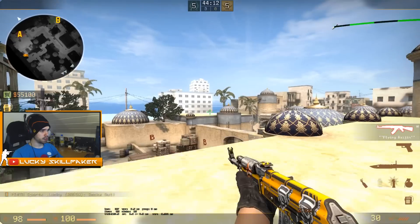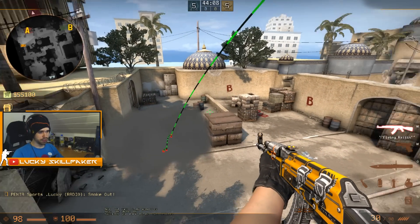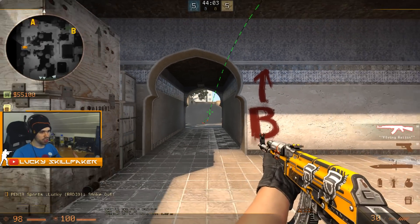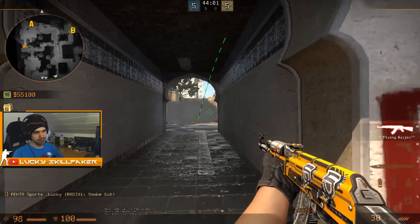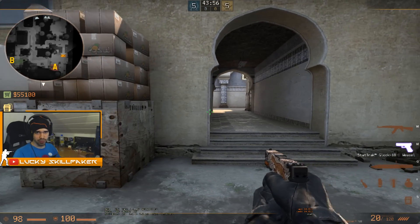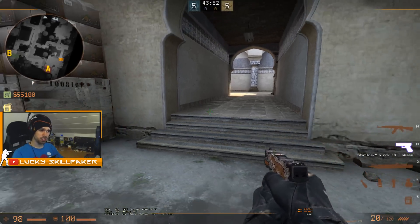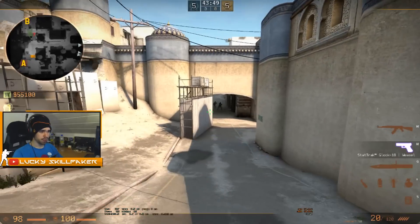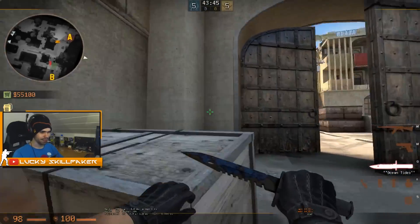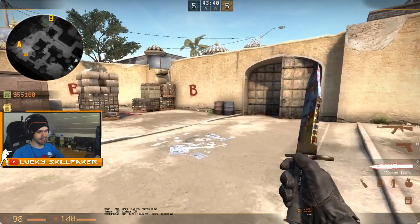So that you can actually do some sort of smoke executes. I'm pretty sure you can throw smokes over here — yes. This is going to make it a lot more interesting for the T's to set up different strats in order to get a better time going onto the B-side. I haven't really checked this out — I saw the video and I was just like, going in blind and I'll see how it goes.